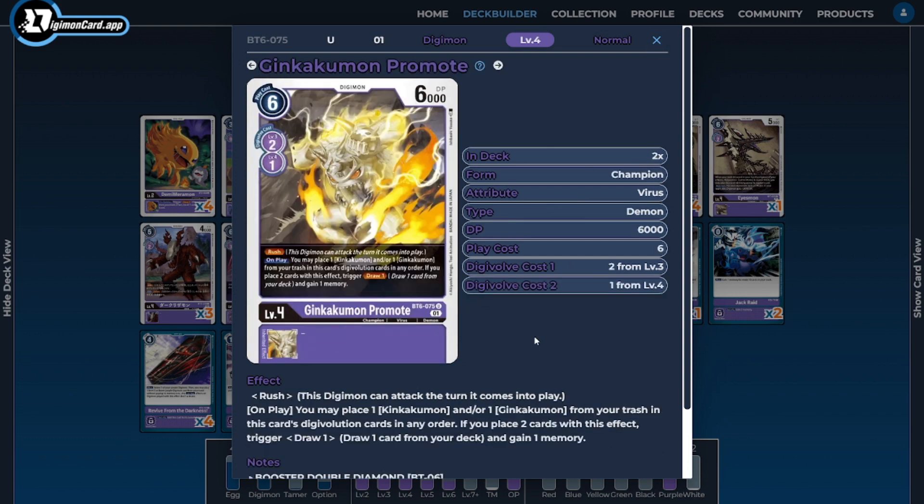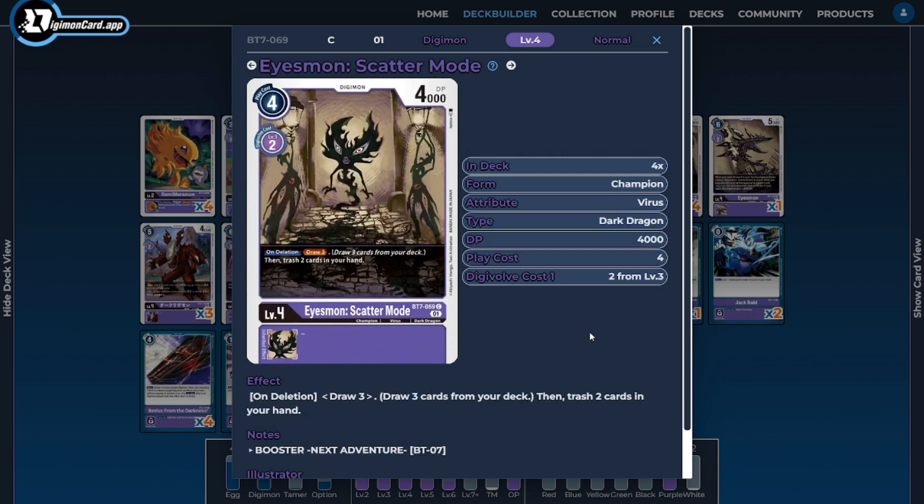On to the champions — I'm running two copies of Ginkakuman Promote. Ginkakuman Promote is in the deck to try to be as aggressive as possible because he natively has the rush ability. Whether we're Digivolving him on top of a level 3, level 4, or just bringing him back out of our grave, it doesn't matter — they're all different ways to gain access to this rush ability to be as aggressive as possible.